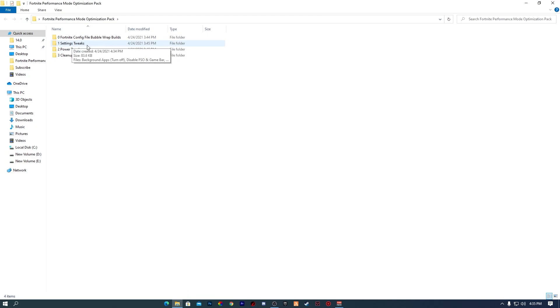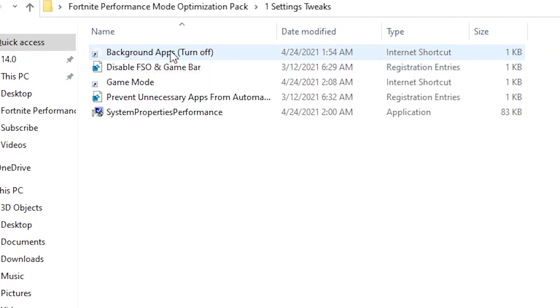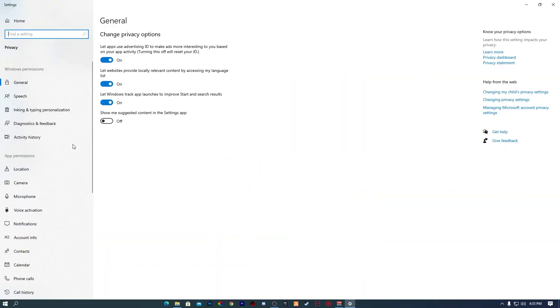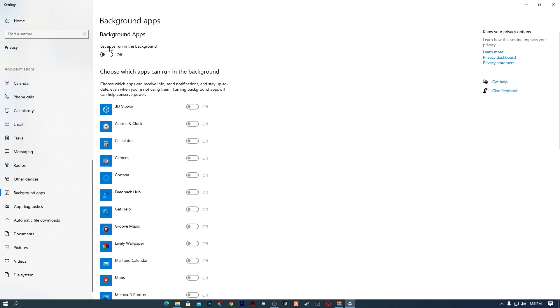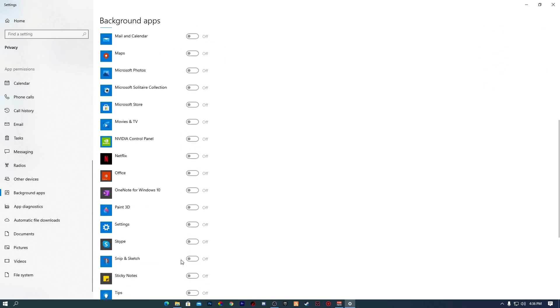Now go back into the boost pack and open the Settings Tweaks folder. The first item is background applications — double click it and it will take you directly into Windows Settings. Scroll down to background applications, open that tab, and turn off all background applications that are running in the background.